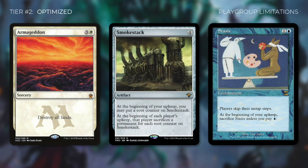Finally, there might be some playgroup limitations that prevent a deck from being considered competitive. Certain playgroups may not like or even allow the use of certain cards, even though they're legal in commander. So cards like Armageddon, Smokestack, and Stasis might be banned in those playgroups. If your deck would be more competitive with a card but you're choosing not to include it because of a playgroup limitation, then your deck is optimized and not competitive. Again, an optimized deck is a deck that's built to be as powerful as it can be — it has no budget, but it has other limitations.